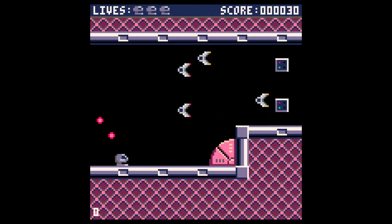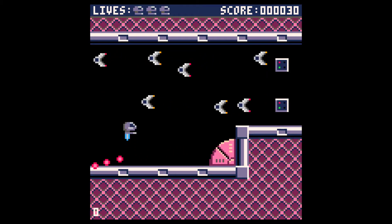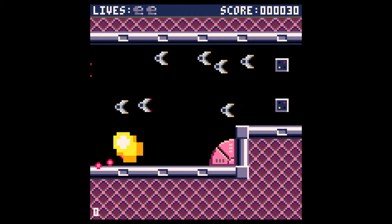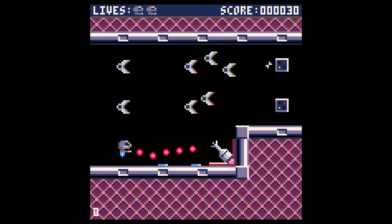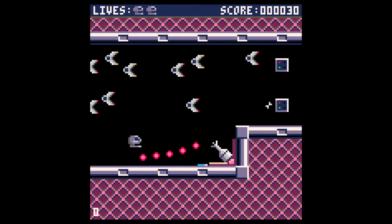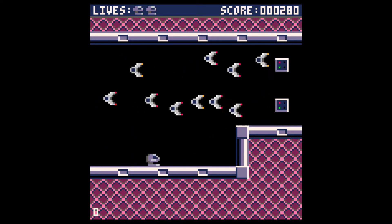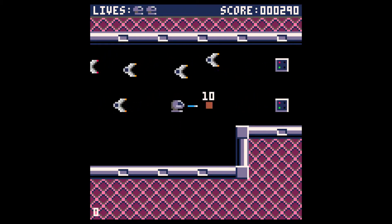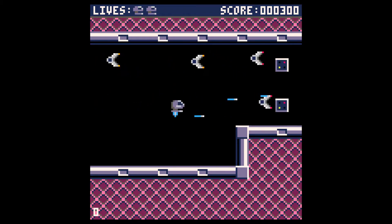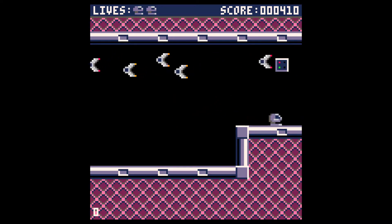There's a turret at the bottom here which is invincible when closed and vulnerable when open. I want to try and take it out whilst avoiding those bullets — a bit of a challenge. Yeah, there we go. Up at the top we've got enemy spawners; they spawn things randomly but it's not too difficult — I've tuned it so you can get in there.